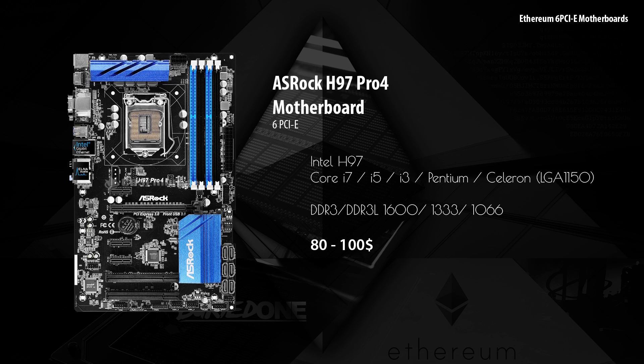Next we have the ASRock H97 Pro 4. It supports the Core i7, i5, i3, Pentium, and Celeron — specifically the LGA1150 socket. It supports DDR3 and DDR3L memory and only costs about $80 to $100.